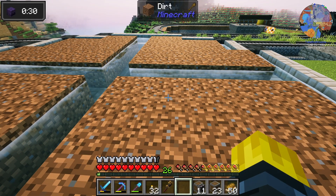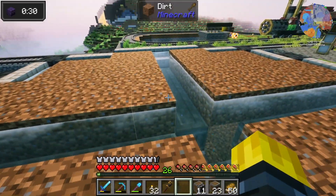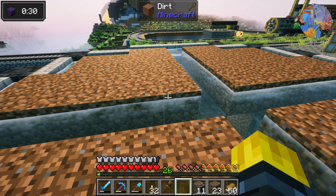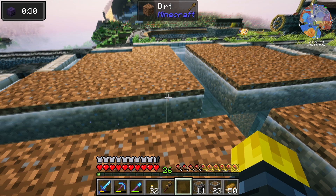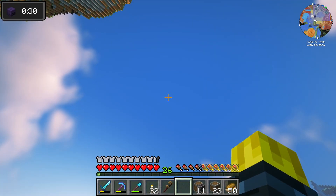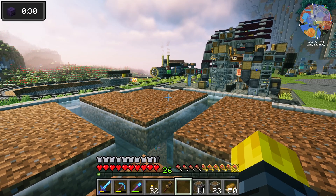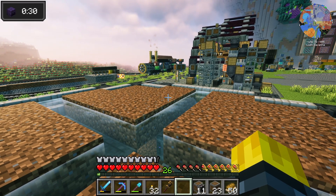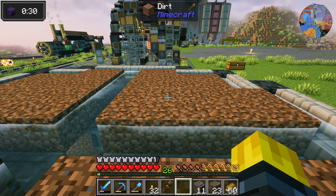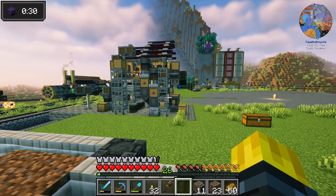Source berries and mage blooms are gonna grow here. In the middle I have water because in this pack there's a thing called lily pads of fertility — I have two of them right now. They speed up the growth of plants. I don't know how big we need this farm yet and I don't have enough seeds to cover it, but I'm gonna make it big.